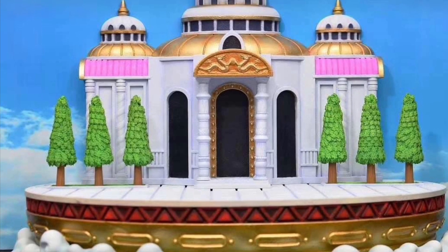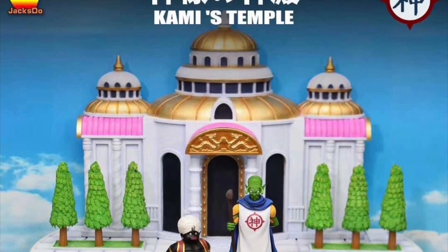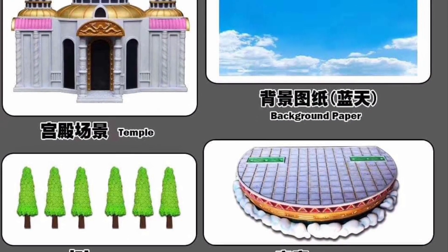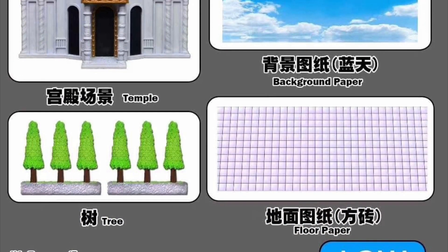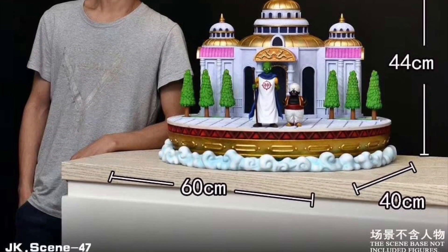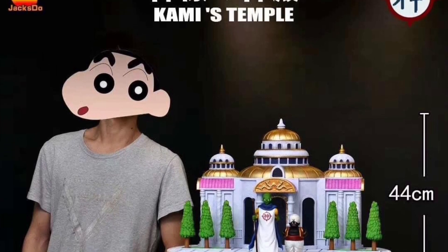Next, Jacksdо is making a diorama of Kami's lookout from Dragon Ball Z, which looks like a pretty cool display piece. It scales well with SH Figuarts figures and includes trees, a paper floor base, a background, and the temple itself — four different pieces total. Kami and Mr. Popo are separate figures made in the past. I believe it's releasing in June or July.